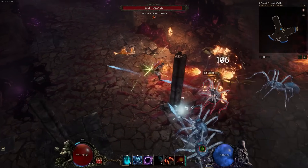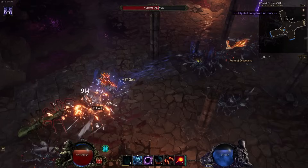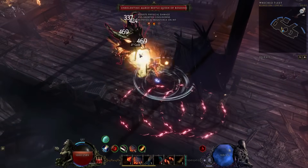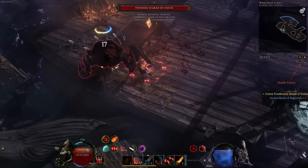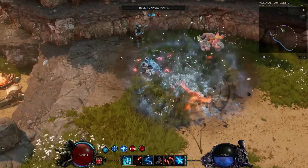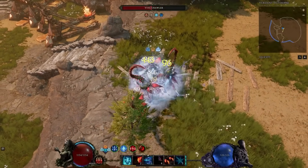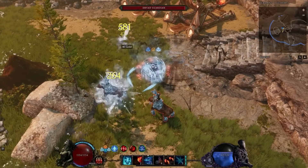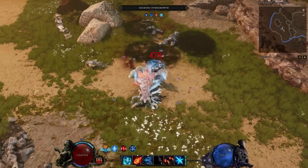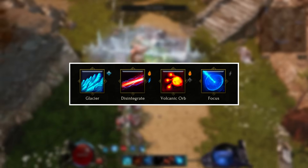The three masteries for the Mage class are Sorcerer, Spellblade, and Runemaster. The Sorcerer is your typical caster with a mix of elemental ranged attacks. The Spellblade is your close-combat mage, mainly using fire and ice with a ton of ward regen for survivability. The Runemaster was added in patch 0.9.2 and makes use of a unique mechanic called Runic Invocation — it's insanely good. The base Mage has a wide range of elemental skills and decent utility skills.